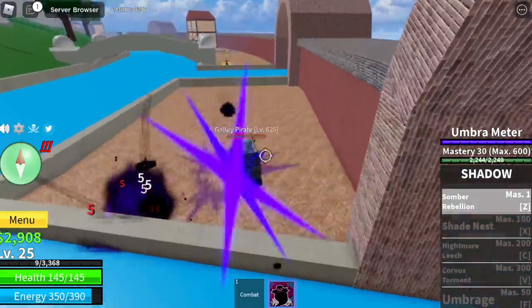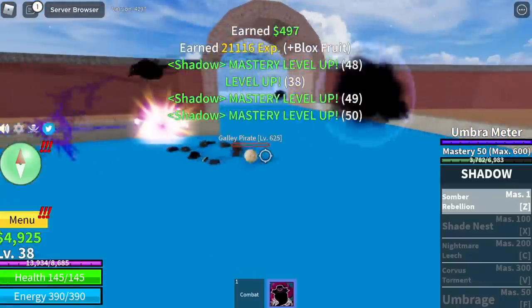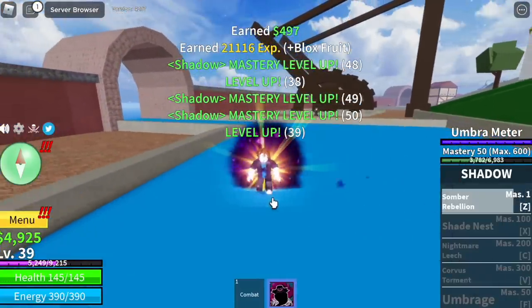Additional information for those wondering — we are going to skip the Pirate Village as well as the Jungle. Once you reach level 39, we're going to unlock our second skill, the Umbrage, at Mastery 50.